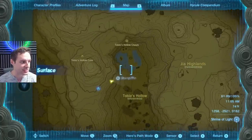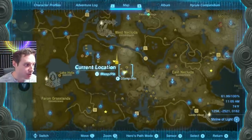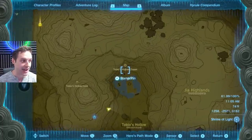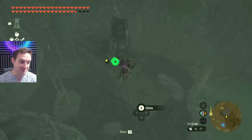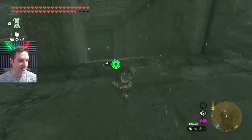First things first, you're going to want to come to this little place on the map — Tobio's Hollow Chasm — which is right here just beside the Spring of Courage, just to the east of that. It's in this little pit, this little river. And we're actually going to enter the chasm, but this chasm is special — it has a couple of special little traits to it. So let's go on in and I'll show you.